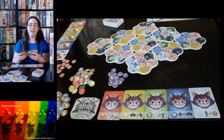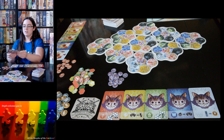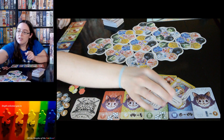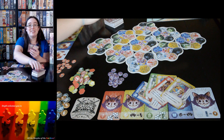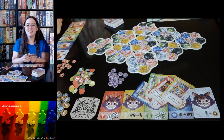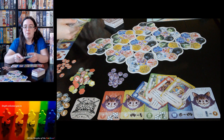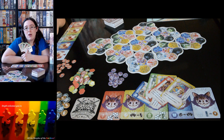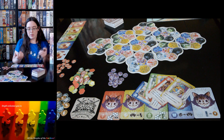In your initial hand, you get five cards. If you don't like your cards, you have an opportunity to discard at the beginning of the game — it's a one time thing. So it's your chance to really pick out the cards you might want for later or start with. My cards that I just drew are all zeros and ones, which are really good for the beginning of the game.